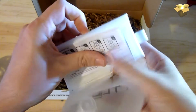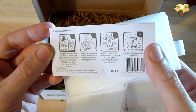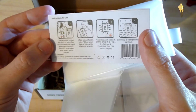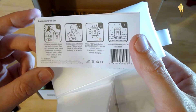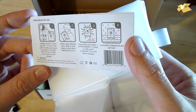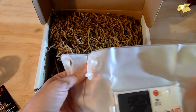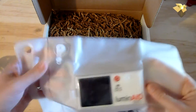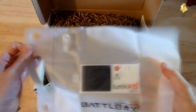Here are the instructions — charge outside in direct sunlight for 7 to 10 hours. Red indicates the solar panel is exposed, it will turn green when it's 95% charged. It's actually inflatable and will float — this is a bag. You basically blow this up like any random pool toy and you've got a floating light. That's actually pretty neat. This would be good to have for a boat — keep this in your boat if you have one. Not bad.